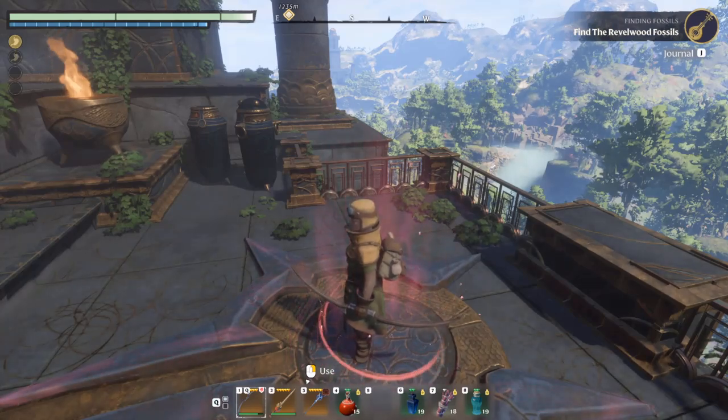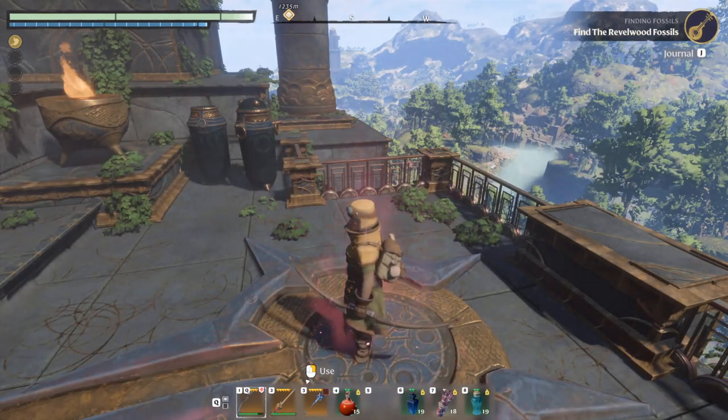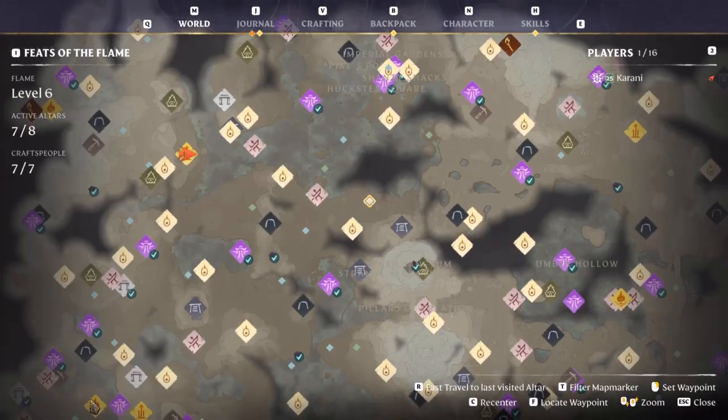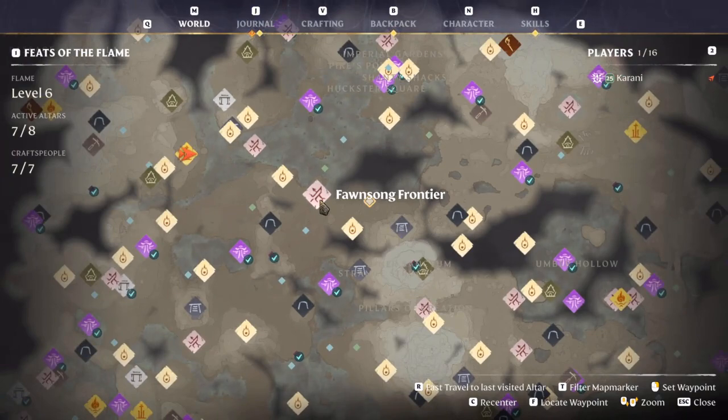Welcome back to Inside the World of Gaming. In this video we're going to locate the Rebel Wood fossils. The first thing we have to do is teleport to Rebel Wood as shown here. Our destination should be right beside the Flames and Chum, the Catacombs, and Phone Song Frontier.